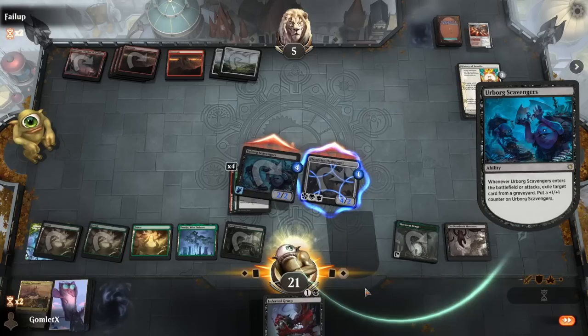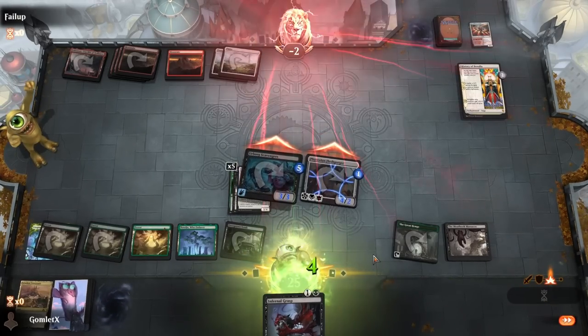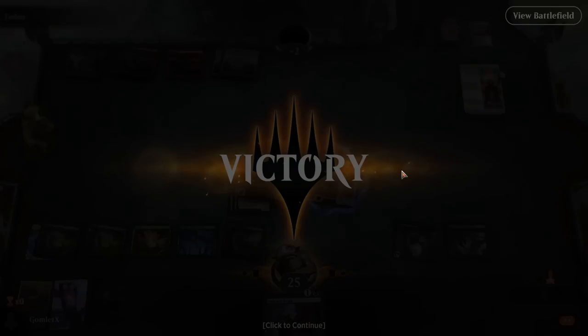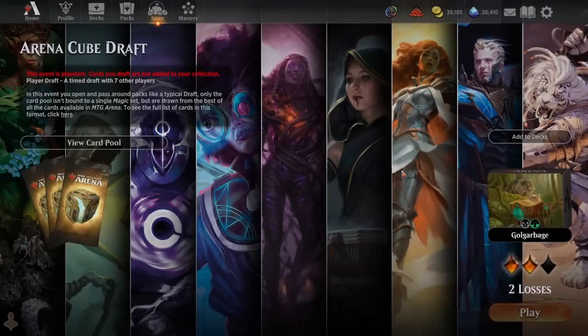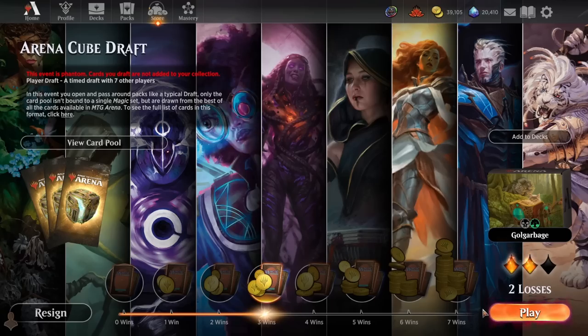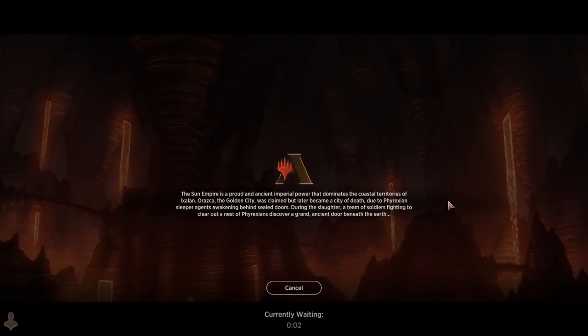Now it's just showing off Urborg Scavengers absolutely popping off. Rough game for our opponent - they couldn't find their second color and they couldn't find any removal. Nice to see Urborg Scavengers really get to pop off because it hasn't been incredibly impressive - it's just been fine - but that was straight up one card getting us close to the entire way there. We are now 3-2 heading into game six.